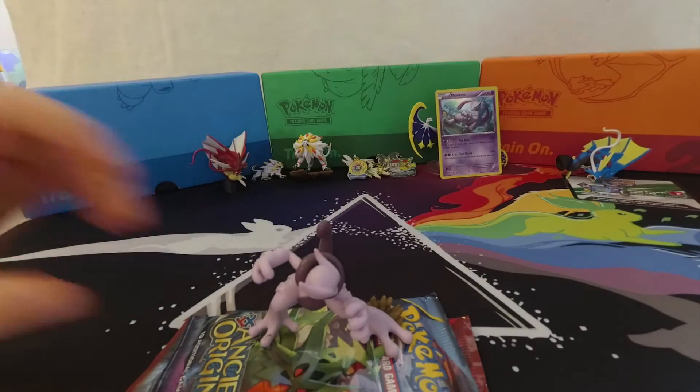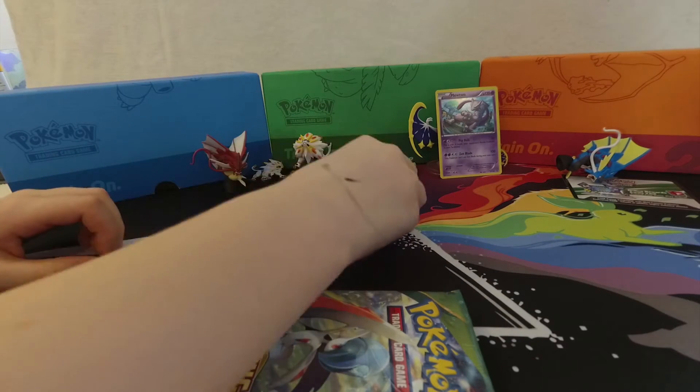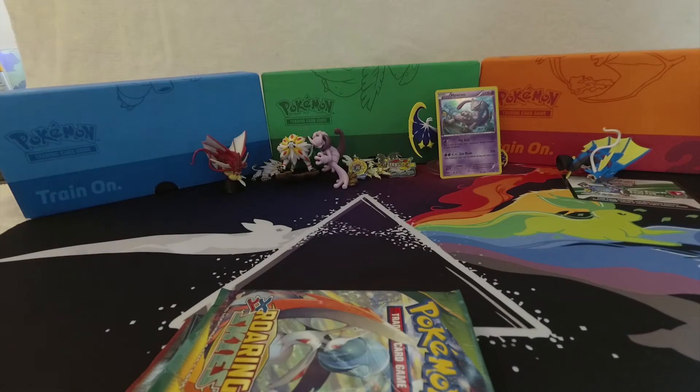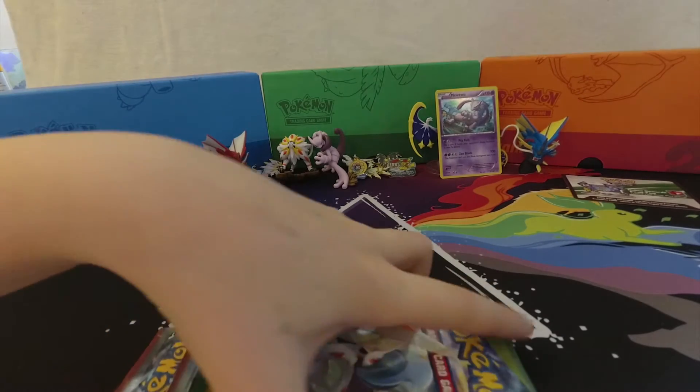It looks like it wants to smack you in the face! Why does everything always want to hit me? Because everything hates you! Mega Mewtwo X looks so cool. I wish we had Mega Mewtwo Y though. Gyarados — okay, there we go.